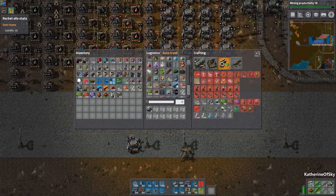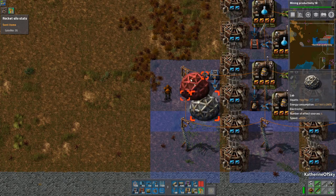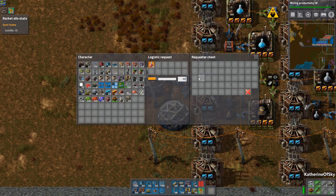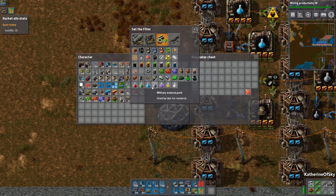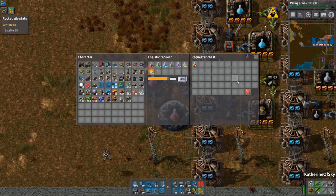Instead of assemblers in that last space, we're going to have labs, and we'll need these inserters for them. Let me request some labs — I just need 10, that's fine. These labs are going to share a requester chest, and we're going to request science packs. How much? Maybe 30 of each — I'm not quite sure about the timing on this, but I'll set it up and deal with it. And space science too — this is all set up nicely.